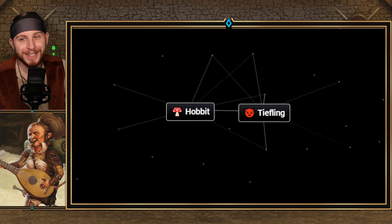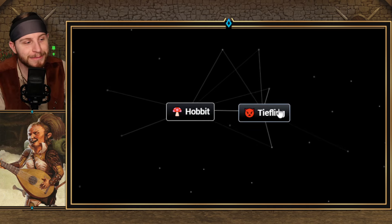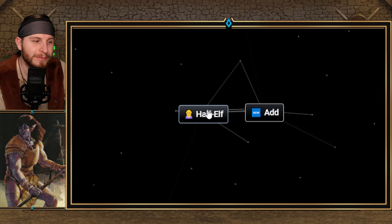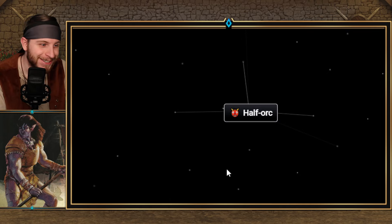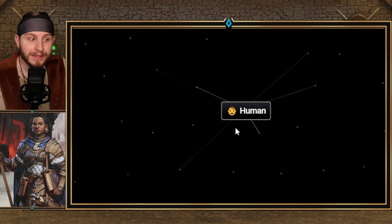For Half-Elf, you also need another race. I'll tell you guys how to get Tiefling later, but Tiefling plus Hobbit gets you Halfling. Don't ask me why, but Half-Elf plus Orc gets you Half-Orc. This one's a bit more simple: Life plus Earth gets you Human.